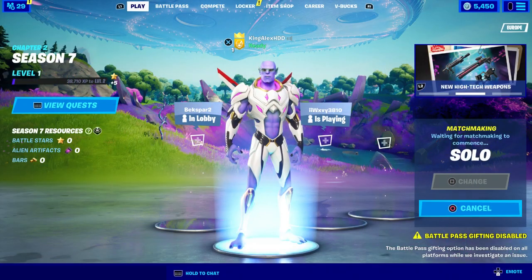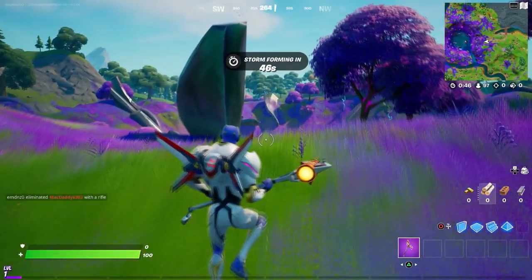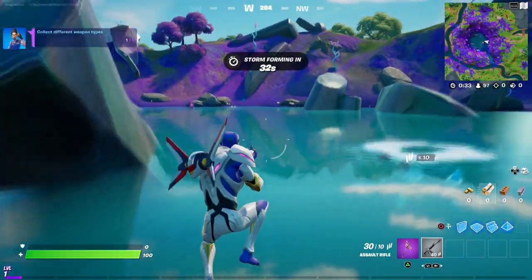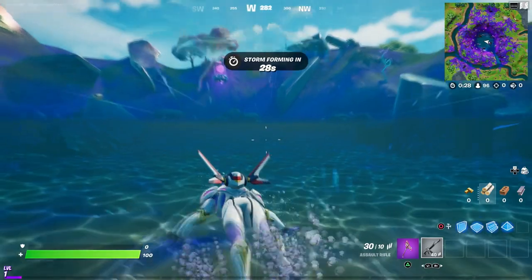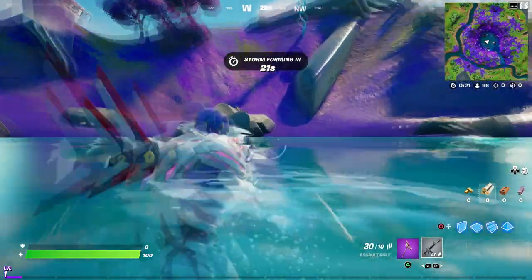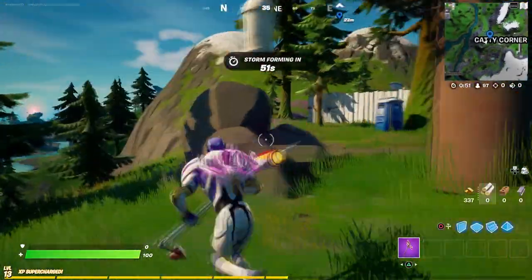First thing first, start up a solo and come to the middle of the map — that's what you have to do. Once you come to the middle of the map, you will see an alien artifact right in the middle of the water, or the ocean. Just pick it up and you will get four alien artifacts. In total I think it's about 20 artifacts.